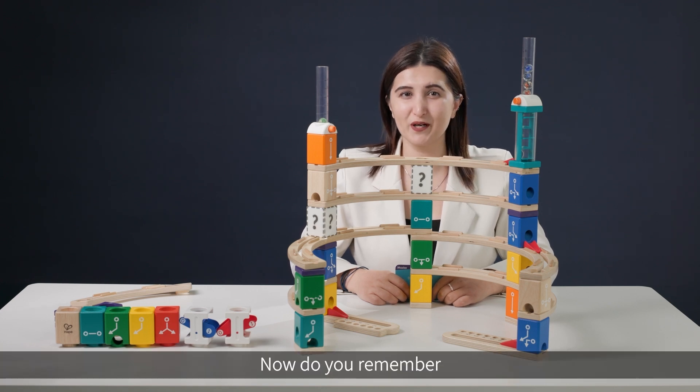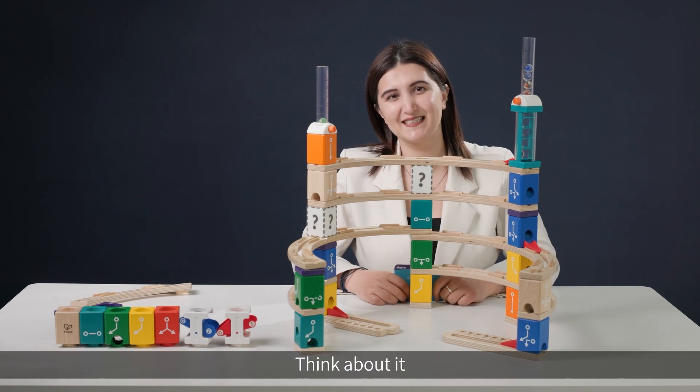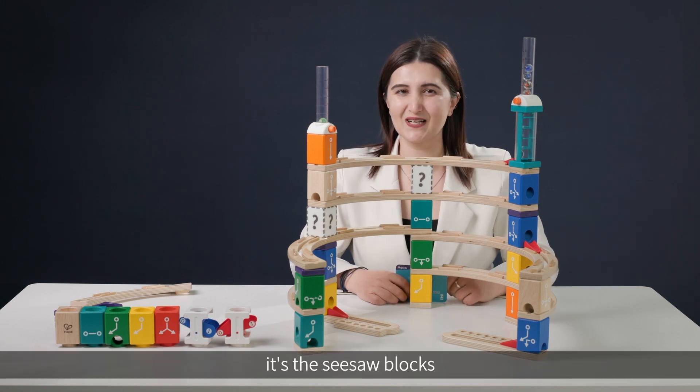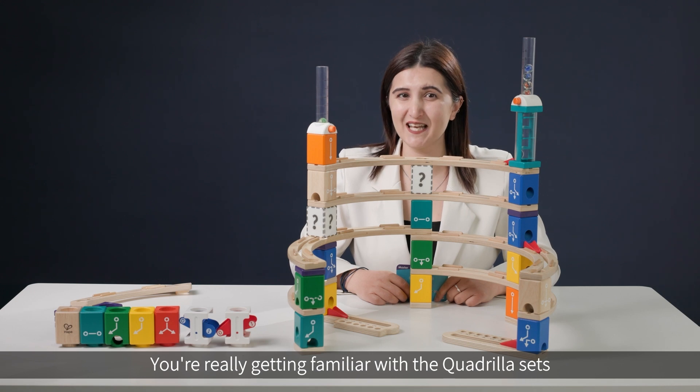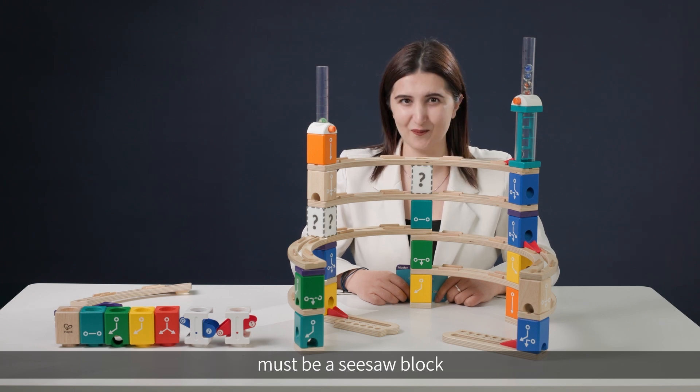It's obvious that the route of one of the blue marbles must be changed. Do you remember which blocks can change the marble journey? Think about it. Yes, it's the seesaw blocks! Well done — you're really getting familiar with the Quadrilla sets. So we can confirm that one of the secret blocks must be a seesaw block.